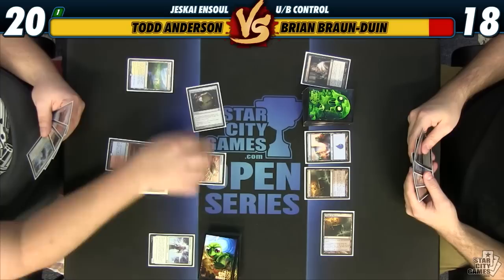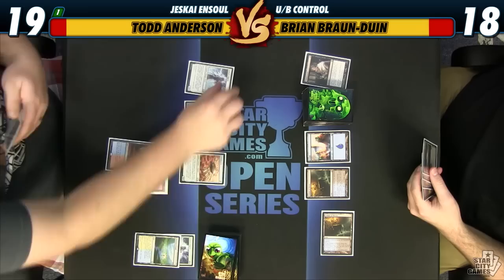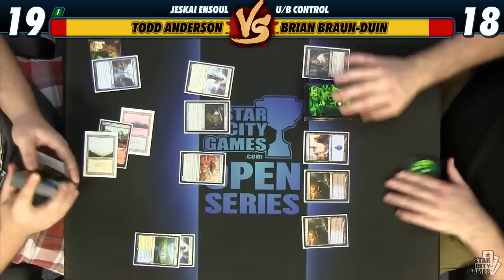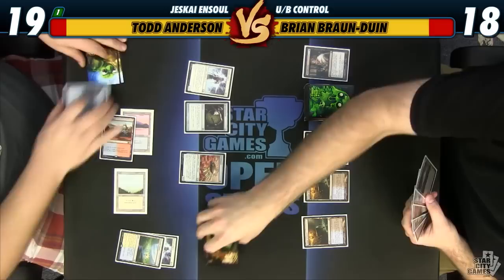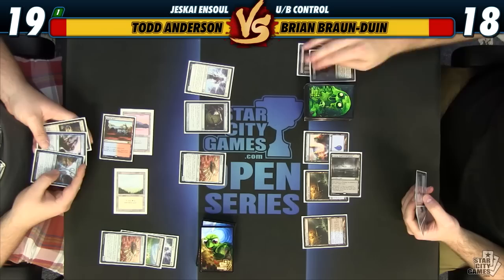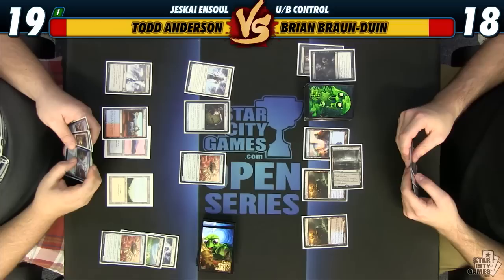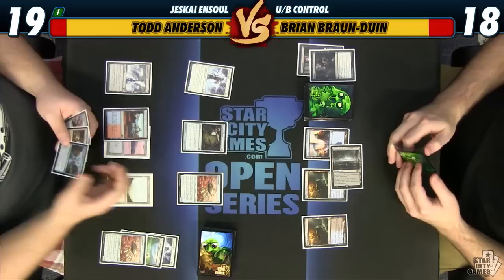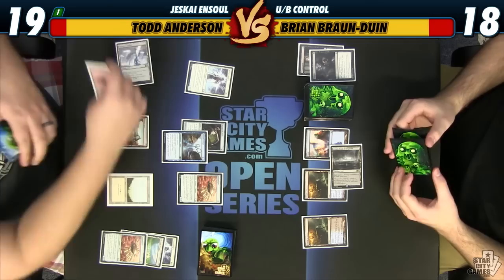I love that that's just happened both games — I Thoughtseize the card you draw the next turn. And now I know that this just doesn't do anything either, but I'm still going to Despise you and take that Ornithopter. If I target the Springleaf Drum with Ensoul Artifact, he can't Bile Blight and I don't have to burn my God's Willing to protect it. So I'm going to target the Springleaf Drum. Attack for six — twelve.